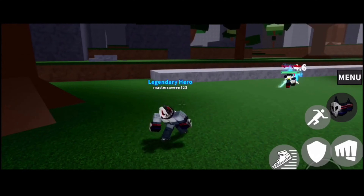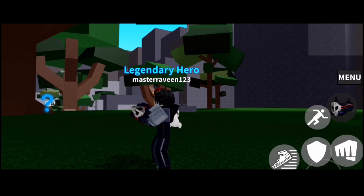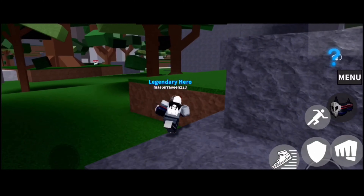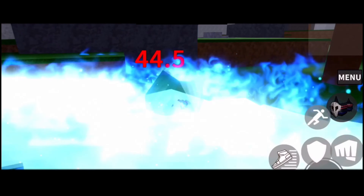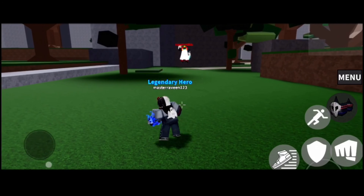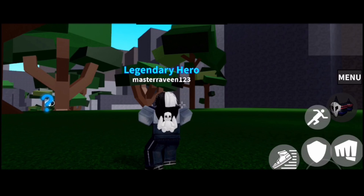I wasn't able to get a gameplay clip of me versing One For All or Hellflame, so I'll just talk about whether the quirks are good or bad. One For All is a pretty cool quirk to use in the game, but it's also hard to control because when you use all of the moves your screen shakes, which is kind of annoying. Also, it doesn't do that much damage — it recently got a buff but people are still saying it's the same as before and doesn't do much damage compared to other legendary quirks.